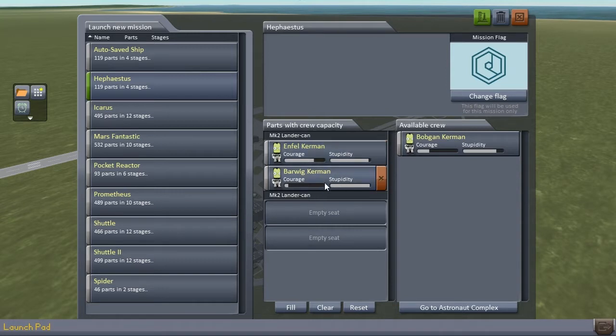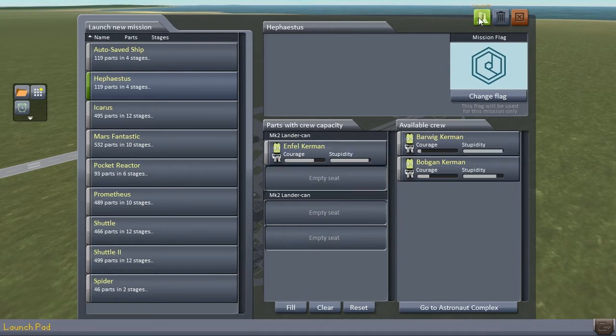We're packing two Mark II lander cans, so this baby can bring four people. We're bringing one though, and I think we're going with Enfil because this mission will require some courage, as do all missions really. I built a single stage to everywhere, fusion-powered starship with planetfall capability, if said planet has an atmosphere, because it's mostly parachute-assisted.